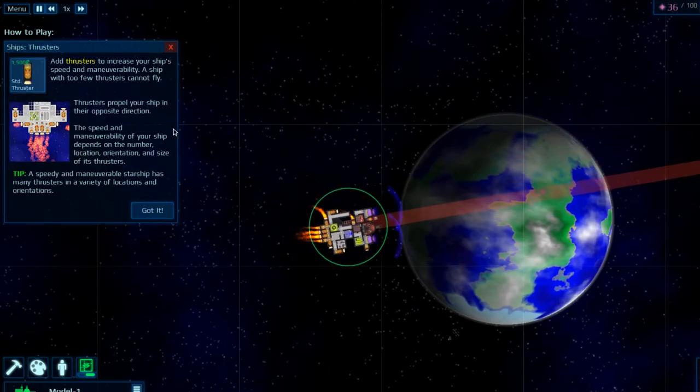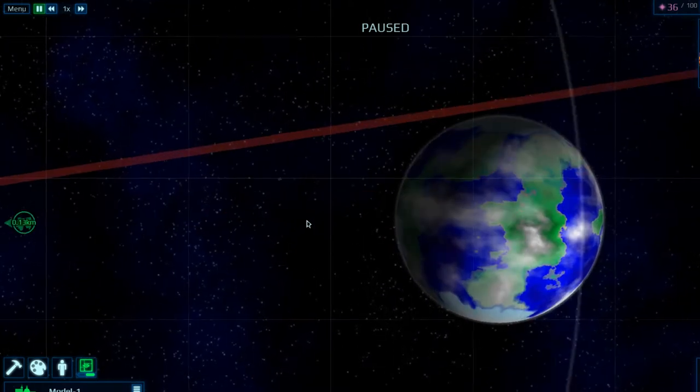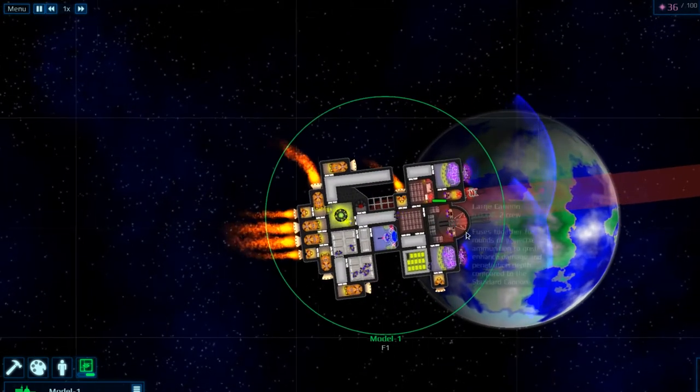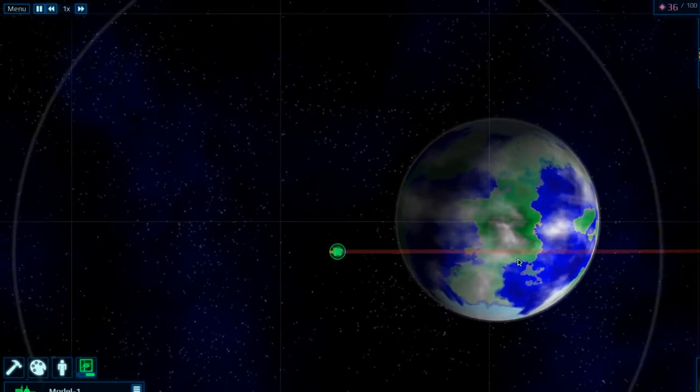So it says about the thrusters — you need to add thrusters to increase your speed and maneuverability. Too few thrusters and you can't fly. A speedy, maneuverable starship has many thrusters at various locations. Right, let's see how this gun does now.